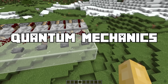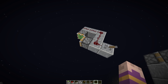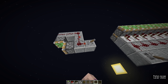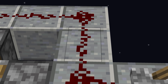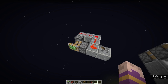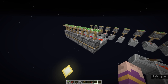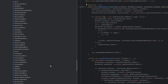Redstone engineers call this quantum mechanics, because of how tiny the time difference is between this piston powering up and the other one. Does the piston closest to the lever get powered first, always? No. This piece of redstone wire does two things: power the next redstone wire, and power the piston. Which one happens first depends on the location of the redstone wire. Here, the next redstone wire gets powered first, meaning everything powered by the second redstone wire will also be powered first — before the piston. So it works depth-first. But what about repeaters and every other redstone component? Well, it turns out only redstone wire is locational.